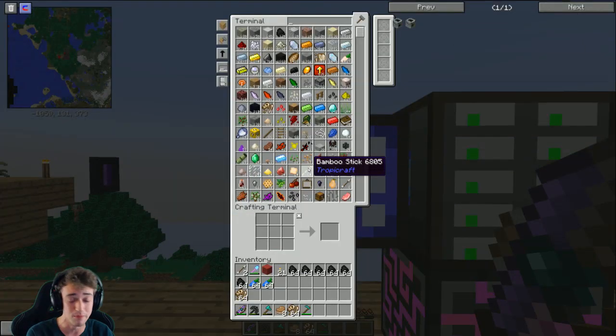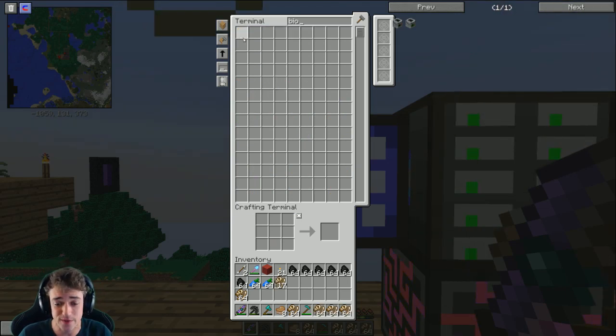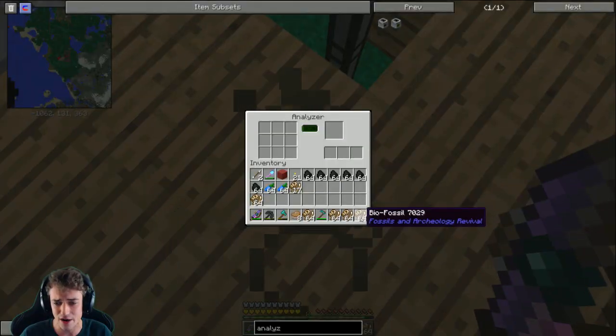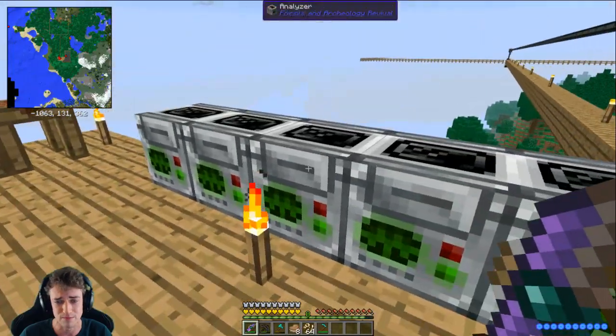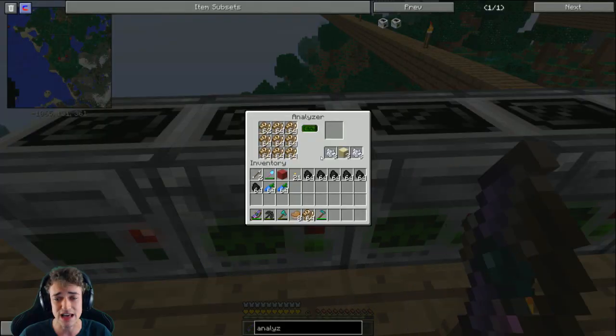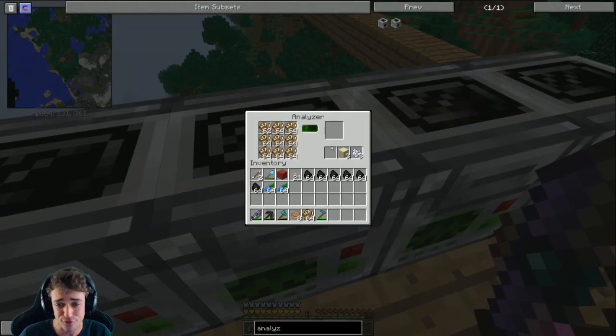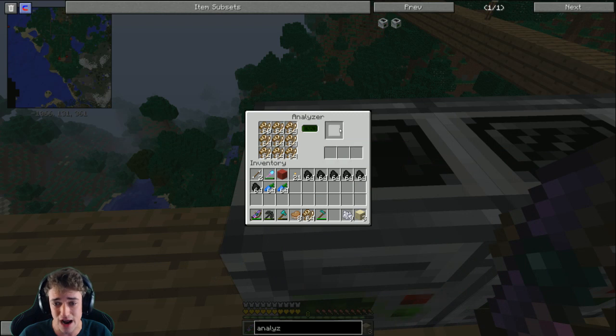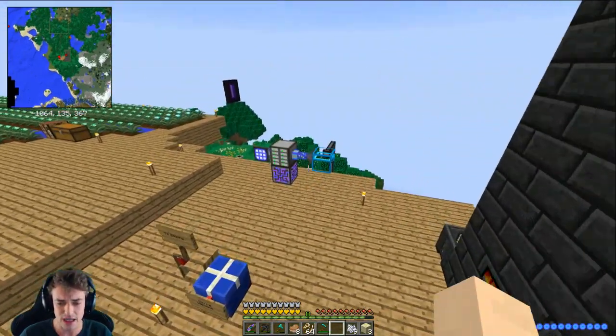Let's fill all of these up - I don't actually think we have enough biofossil to fill them all up, but there we go, they are now going. What these guys are gonna be doing is gathering something called DNA for us, which we need to do the dinosaur things. That's what they're doing right now - as you can see they also get other stuff.